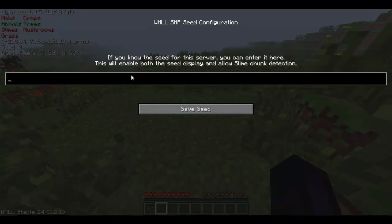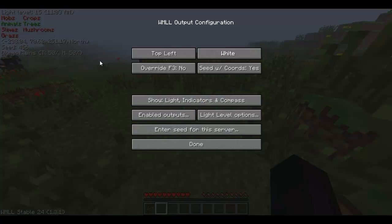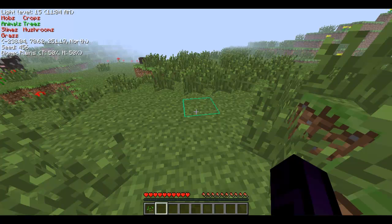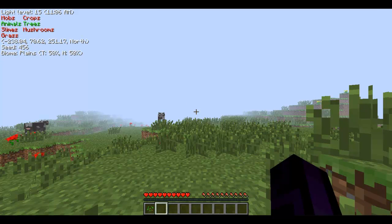You can enter the seed for your level. If you know the seed — say it's 4, 5, 6 — you can put that in, save seed, and it'll display that seed. That helps you for finding slimes, as it says here. You can enable the seed display and allow slime chunk detection. So if you get a seed off the internet, something like 5, 6, 8, 4, you put that in and it can show you where the slime chunks are. So it's a very worthwhile mod.